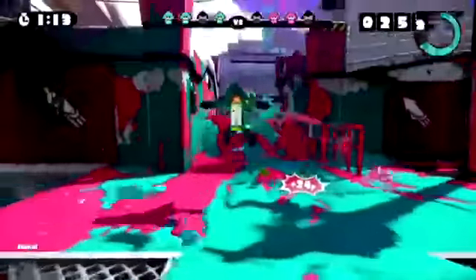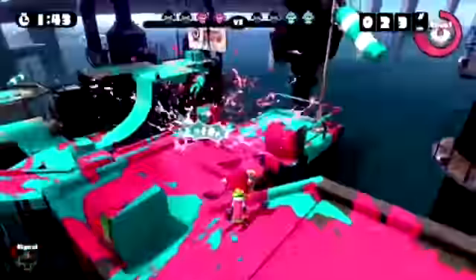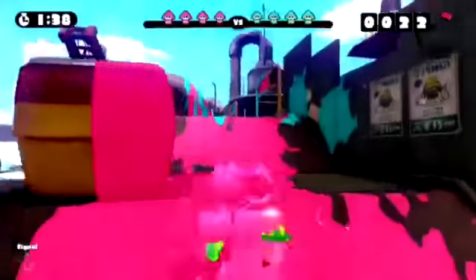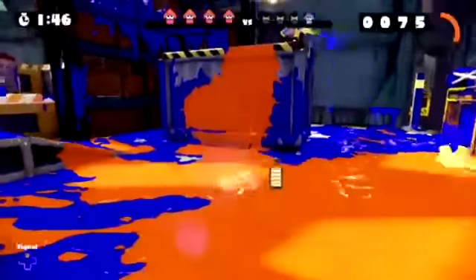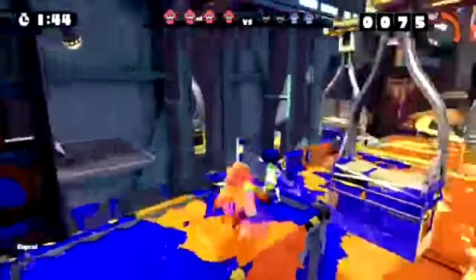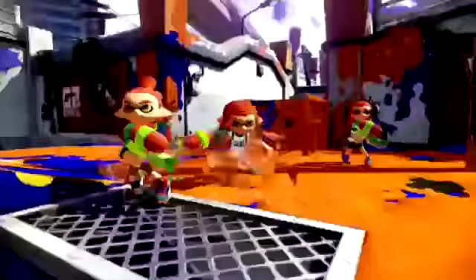Next up is her up tilt. Her up tilt could be her just shooting a little bit of ink, and then just coming back down. This would take about 3 to 6% damage, but this could lead into many other combos. For her down tilt, she could have a little foot kick. It's kind of confusing in a way — I don't really know how to explain it.